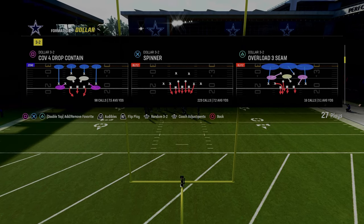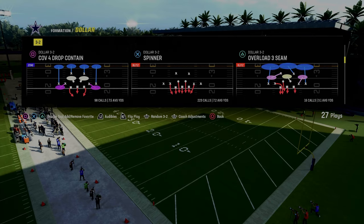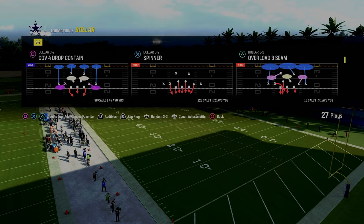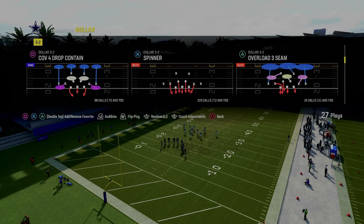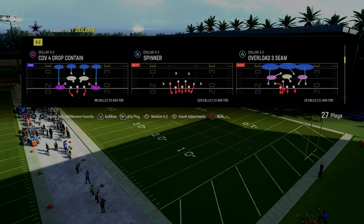If you want to get access to my full dollar defensive ebook, the link is going to be in the description below to sign up for my Patreon page. That's where you get access to all of my offensive and defensive ebooks — the best place, in my opinion, to get better. We're always putting out content over there to try to help people become better Madden players. So if you are looking to take your Madden game to the next level, I'd really encourage you to check out the Patreon page.